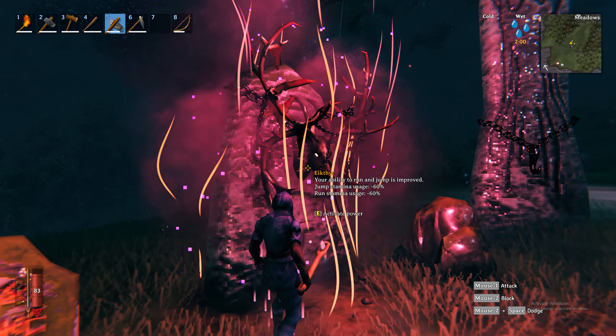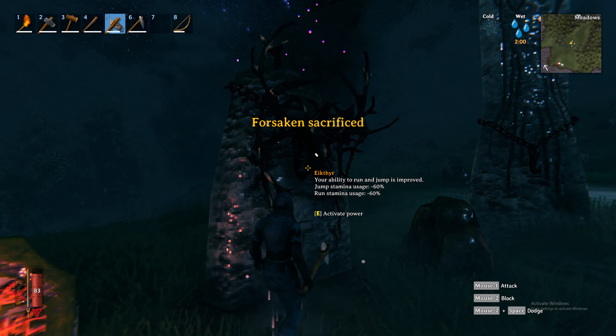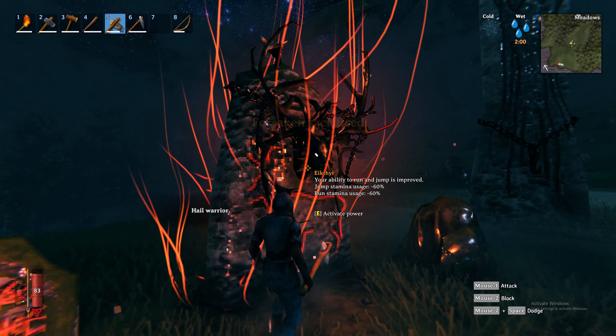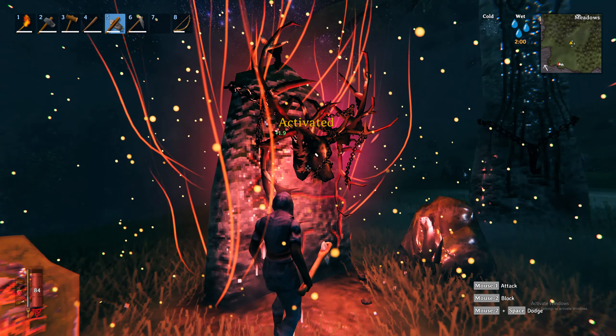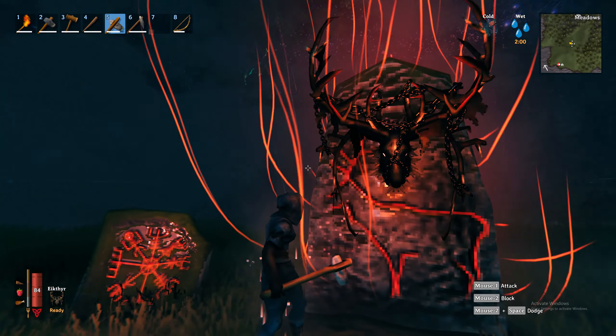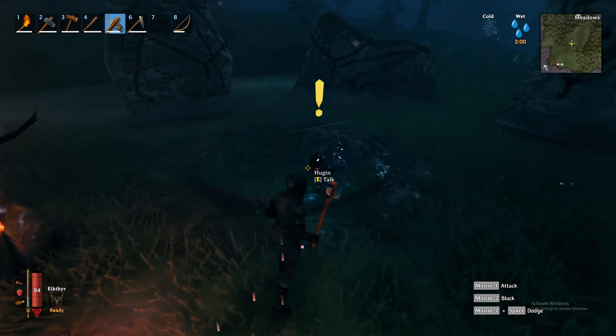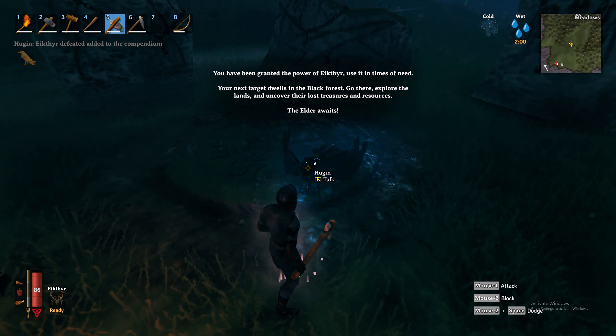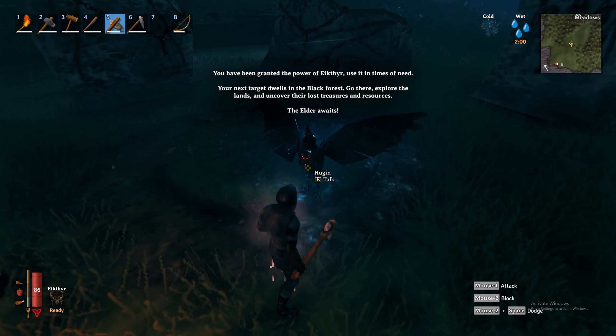So now we've received the ability to run and jump has been improved — jump stamina usage 60% and run stamina usage 60%. Press E to activate power. And our friend Hugin is back: "You've been granted the power of Eikthyr. Use it in times of need."